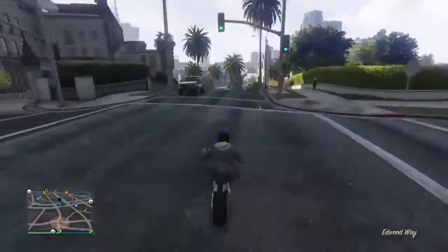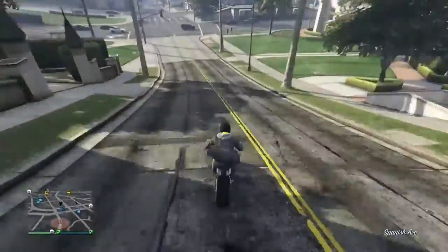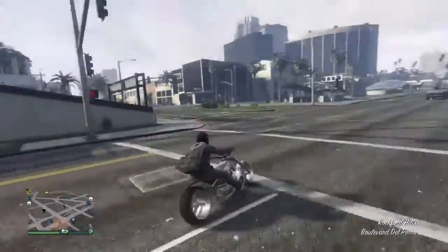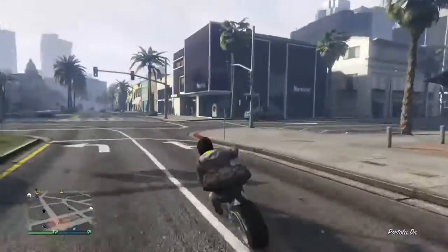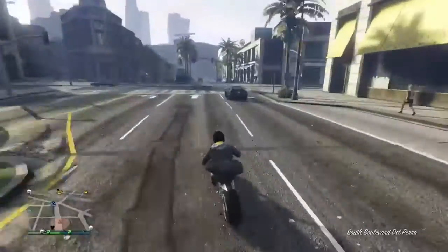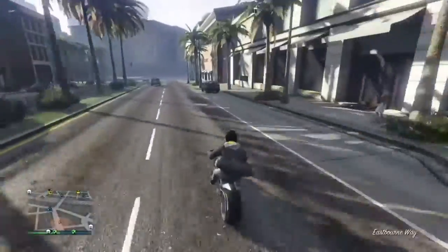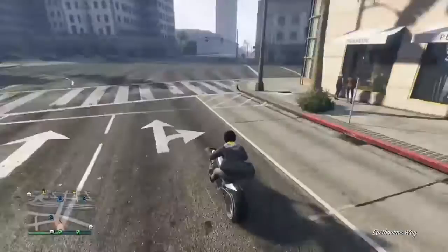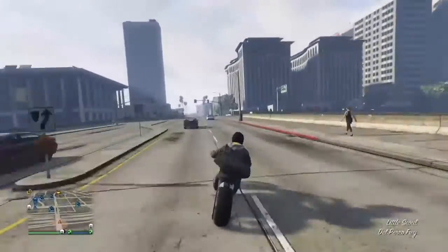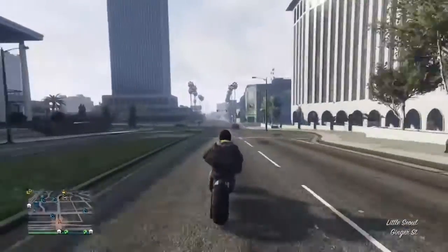Once you have called in your helicopter — I recommend the Buzzard attack chopper because it automatically gives you a parachute — call that in, and then what you want to do is get in the helicopter with your outfit on that has the duffel bag.